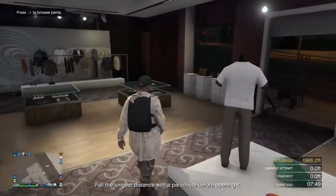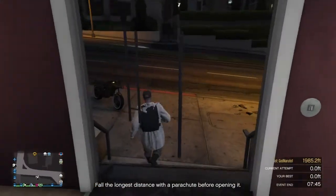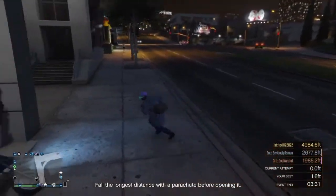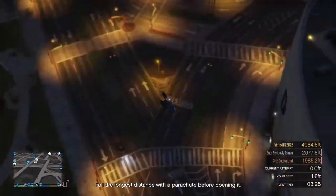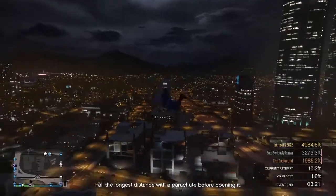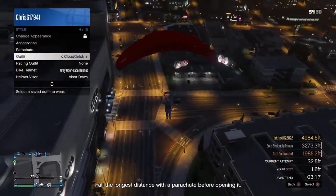Now you're going to switch to your outfit that has a duffel bag. I'll link in the description how to get the duffel bag, but if you already have it, I'll show you how to transfer in this video. Hold your touchpad, go to Style, then hover over the outfit you saved. When you land, just press X, or when you take off the parachute, press X. I'll meet you guys back when I save the outfit.